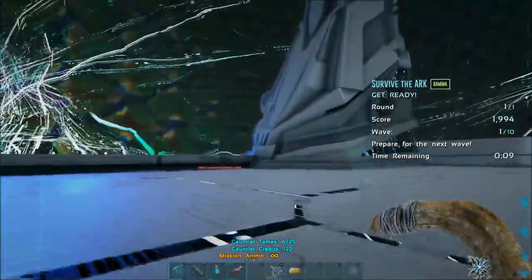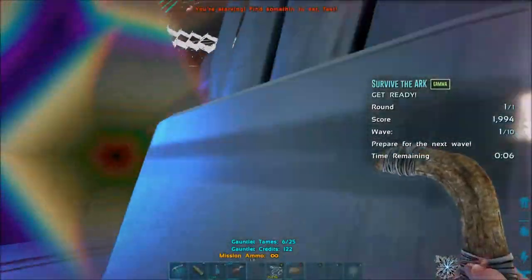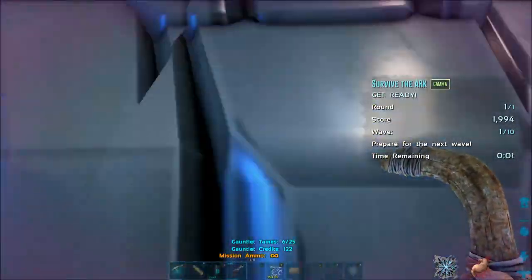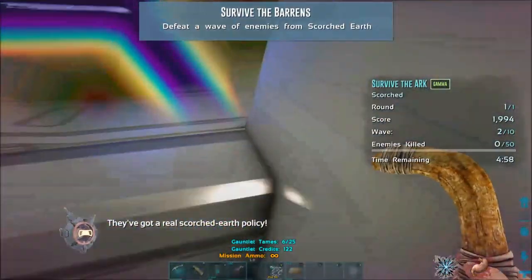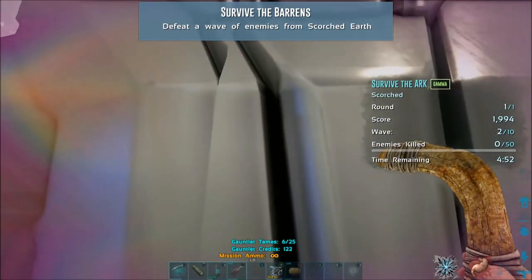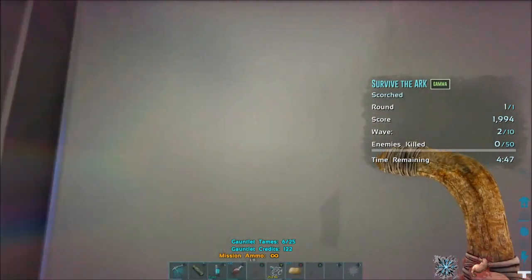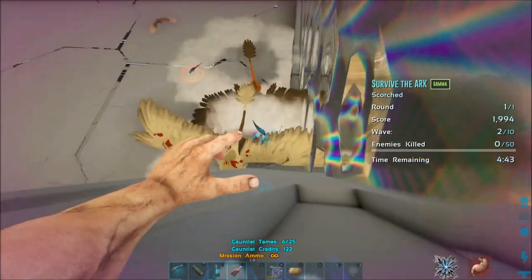The obelisk is a pillar over here, and this is the routine I use every wave. I go to this obelisk here — you can go either side — you want to jump up. I was trying all different ways of jumping in different directions, but what you need to do is look straight at the obelisk and then jump, and you'll get up pretty easily.